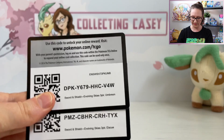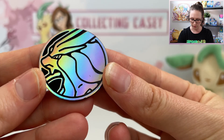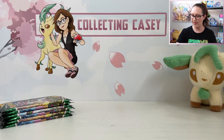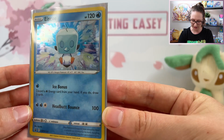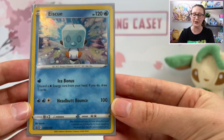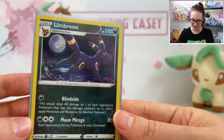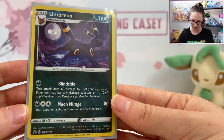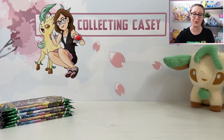I'll start by giving you guys the code cards for those packs and showing you that you get a gorgeous little Suicune coin with this, which is really awesome. We're going to take a look at the promos. The first one being Ice Cube, which I actually totally forgot was a Pokemon. And of course the one that we all love is this beautiful Umbreon promo. I know a lot of people really wanted to get their hands on this and I can totally see why — it is a gorgeous card.